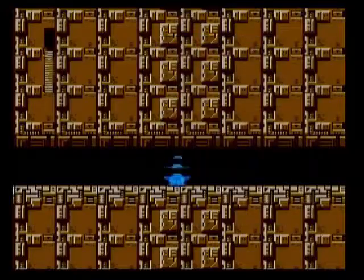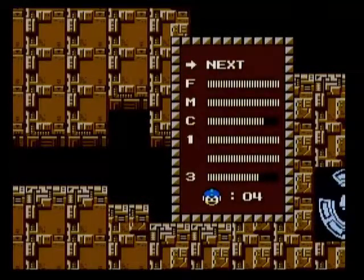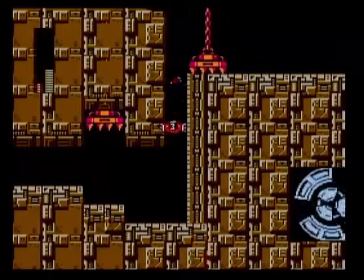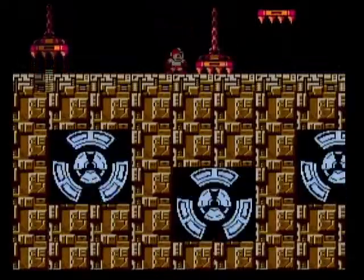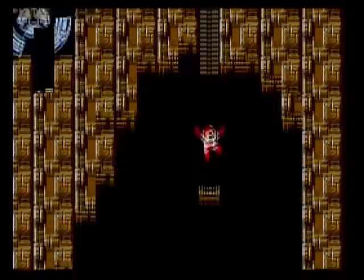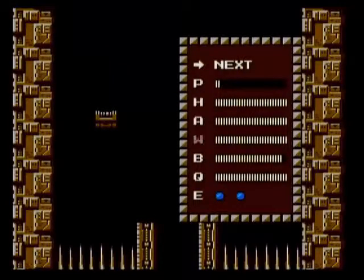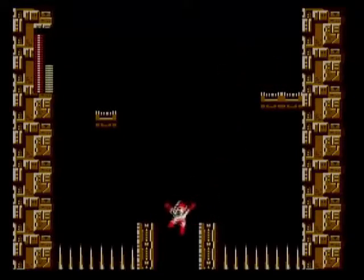There are those little spiked smashing things from Metal Man's stage. We will not use Item 3 to get up here. These things really do a hell of a lot of damage. We are almost out of ammo for Item 3. This is difficult to do without getting hit. We are almost dead — let's see where we can go from here. There's a huge health sphere here — let's use Item 2 to get that. And then we should be at the boss.